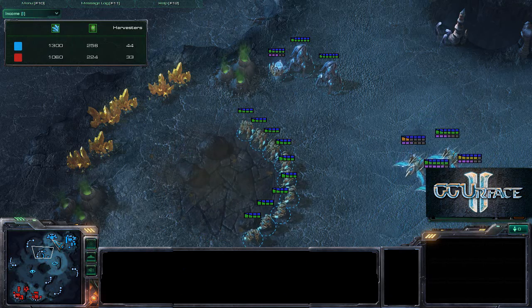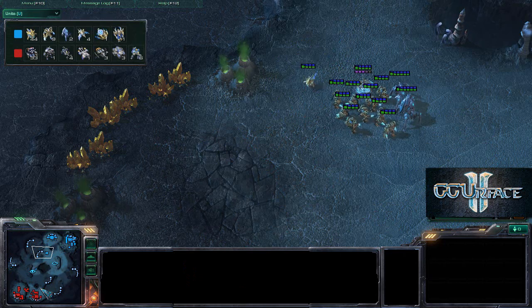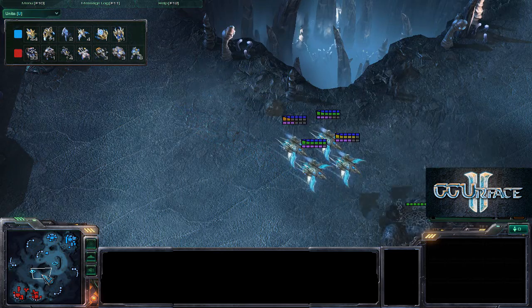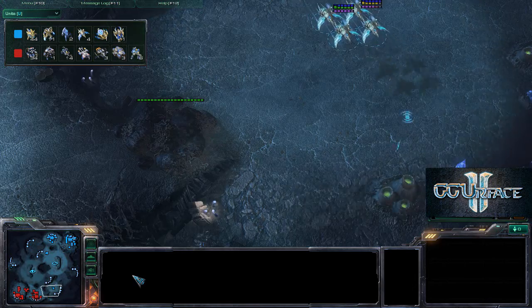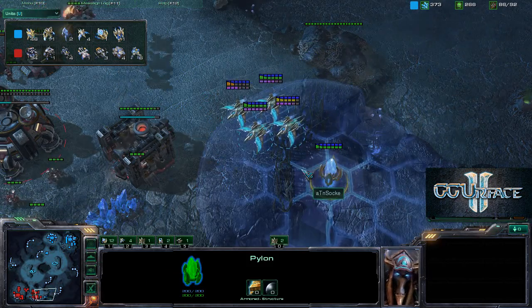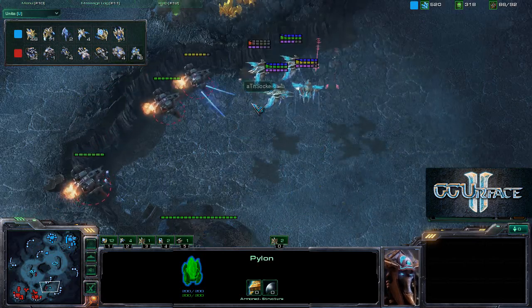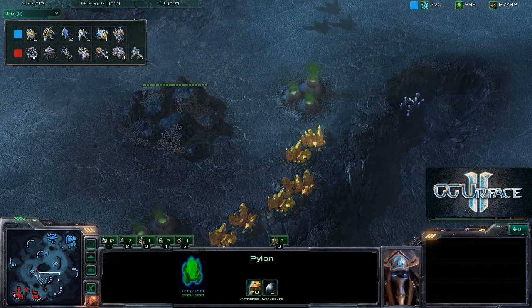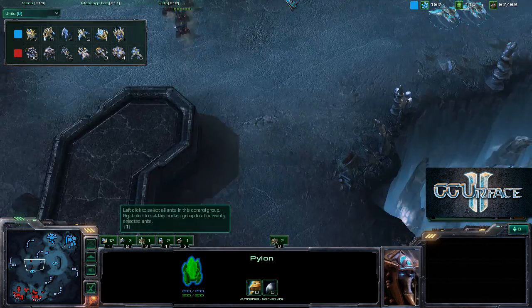If we take a look at the income tab, the Protoss player is a little bit ahead because he has about eleven more probes than the Terran player has SCVs. It's always nice to have that extra income to pad your army size or get an expansion a little bit earlier. The probe is still there - very interesting. Four phoenixes might be able to snipe one viking, but actually the vikings take out one of the phoenixes. The four phoenixes are now missing a buddy, lost in combat.